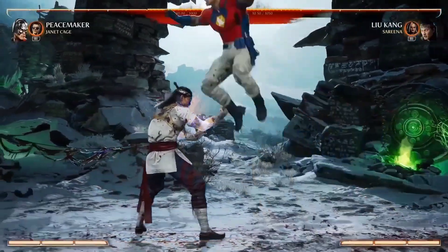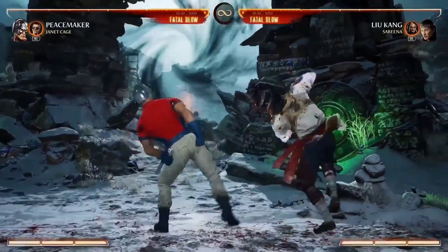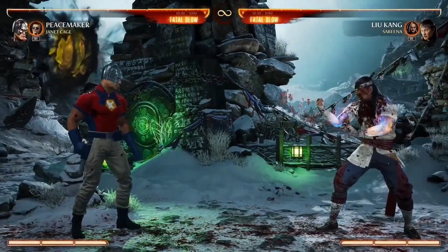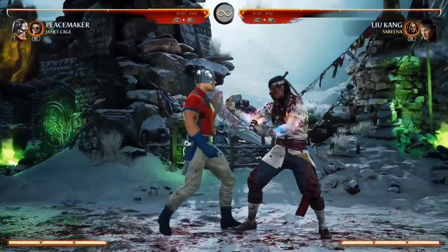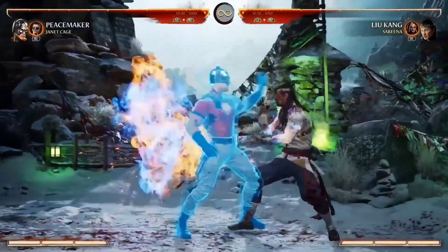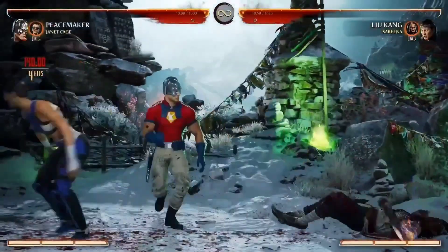What's really cool is his force field — he activates it and becomes immune to projectiles. The EX version will briefly push them away and reflect projectiles. If you get right in that yellow moment, it will reflect them back.